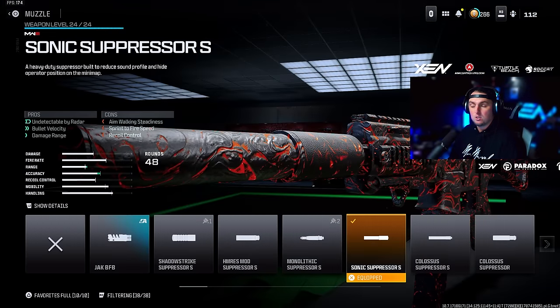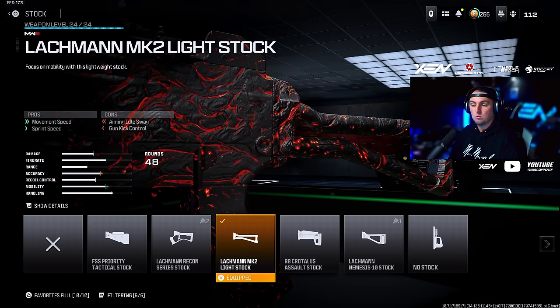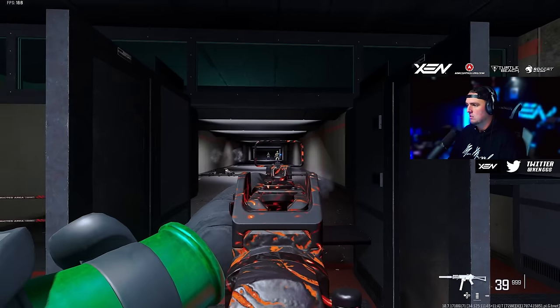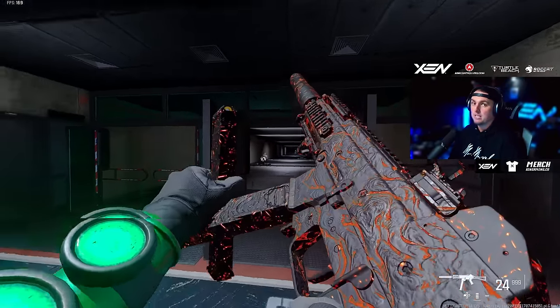For the Striker: Sonic Suppressor S muzzle, DR6 Handstop underbarrel, Slate Reflector sight, MK2 Light Stock, and the 48-round mag. If you want to go to 60 you can, but I like the 48-round. It got another buff and it feels really, really nice now.